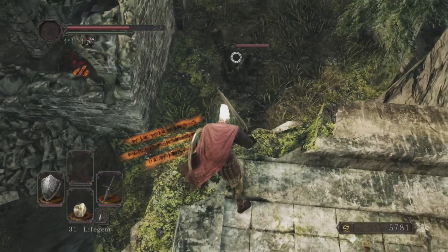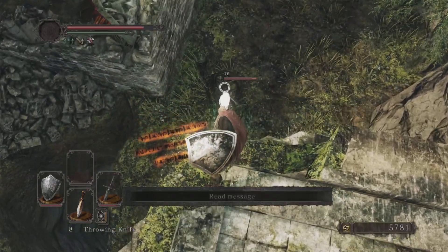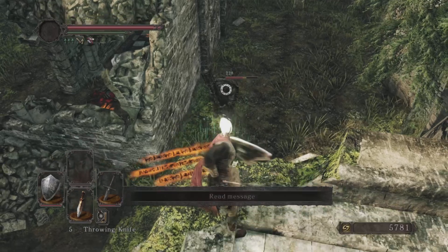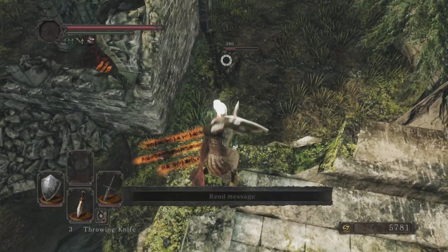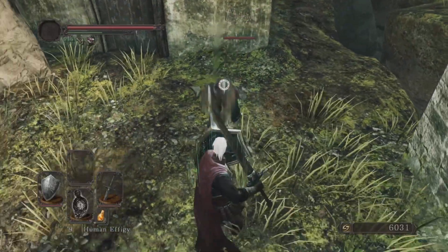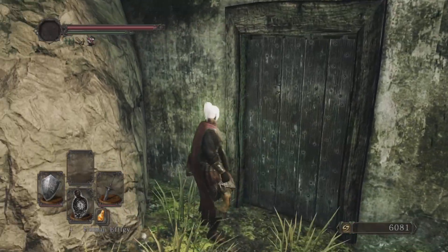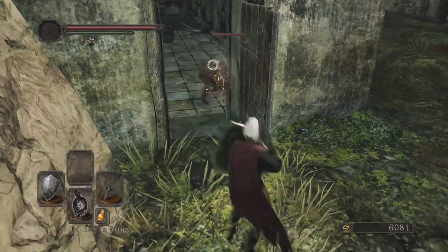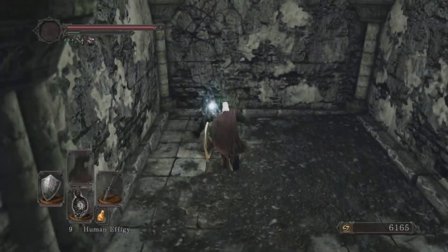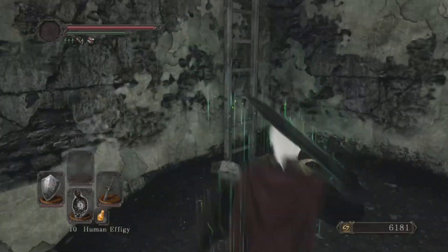This guy I don't need to take out because he ran off the cliff. There is a dude down here — I'm going to throw throwing knives at him; doesn't do bugger all damage but may as well use them up. Yay for cheese. We're going to come down for a plunge attack — we missed, but that's fine. Going into this area we have a couple of dudes to deal with. We have the human effigy, and this path will link up with where we were earlier fighting the ironclad knights.